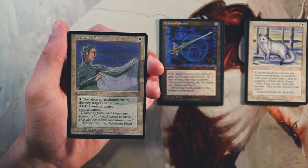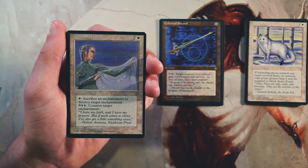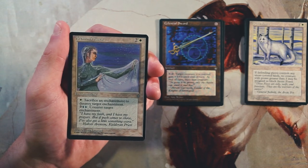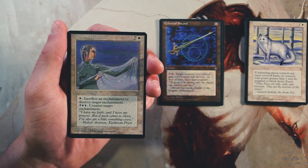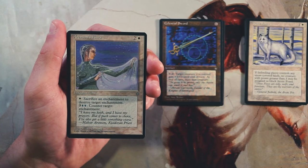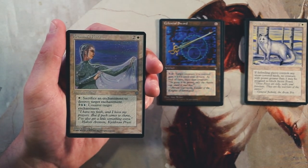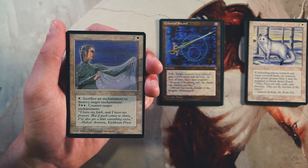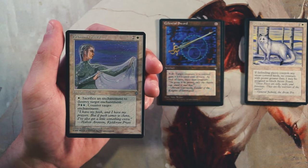Aronson's Aura is an enchantment for two and a white — you can pay a white and sacrifice an enchantment to destroy target enchantment, and pay three and two blue to counter target enchantment. This is very enchantment-hate heavy, which is interesting, but I really don't like this card in limited. There are instances in Commander where this would be great, but it's just too specific to enchantments to seem all that good here.